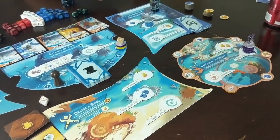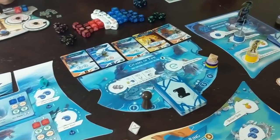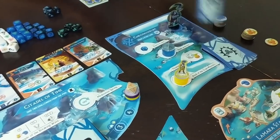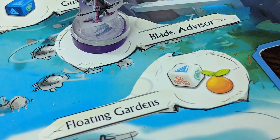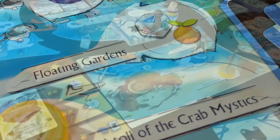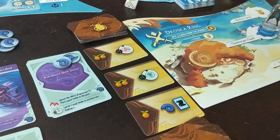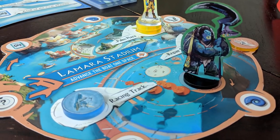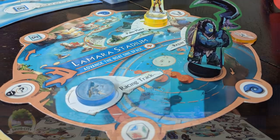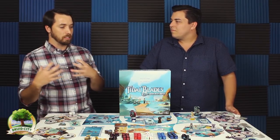The board is kind of modular and there's design space to change out or add islands. Every island has its own feel and unique things you can do there. When you place on a space there's an immediate reward — you might get fruit, shells, or refresh dice. At the Draska Ring you have the ability to purchase cards from the market which can give you extra dice or shells. Over at the stadium, taking a spot also advances a boat around the track, and wherever it passes or lands you get those rewards.